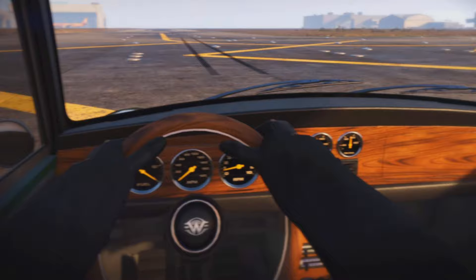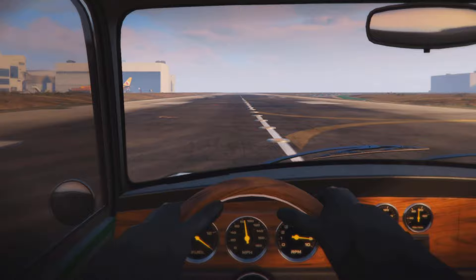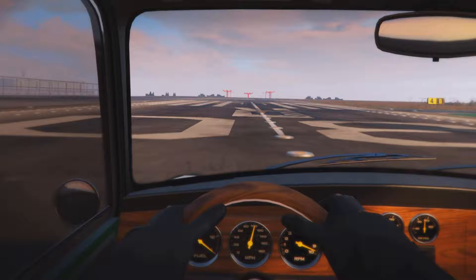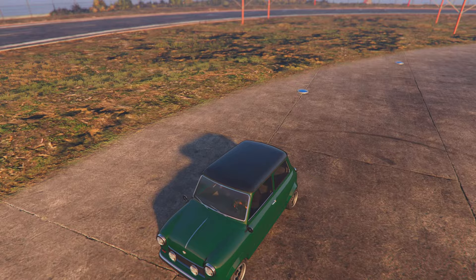I remember when this car first came out they had races specifically for it — they were amazing, super fun. Getting into the interior view now, getting a little spinny but low grips will do that. We're really not going all that fast. The acceleration is a little quicker than you'd expect for a car like this, but once it hits that mid-to-high end it really just doesn't want to go anymore. We're at 100 and it's pretty much going to stay there. Without low grips it'll still hit like 120 or so.